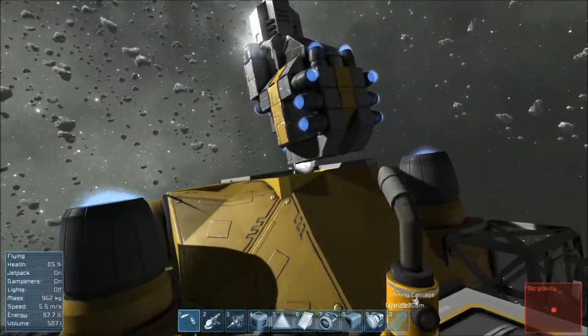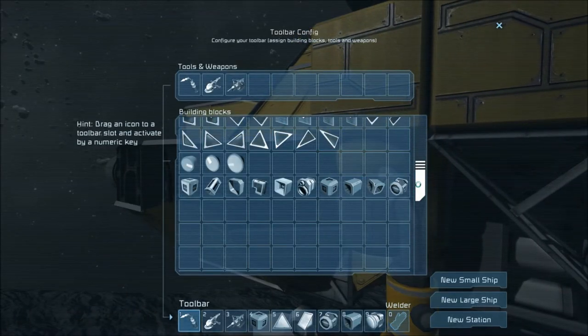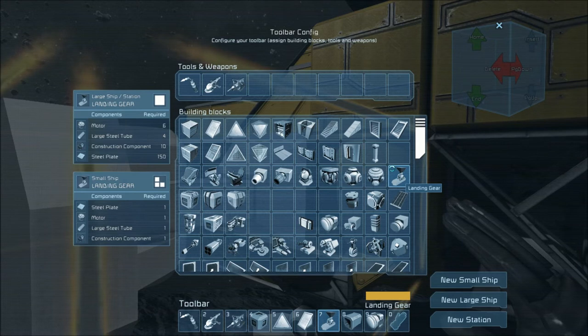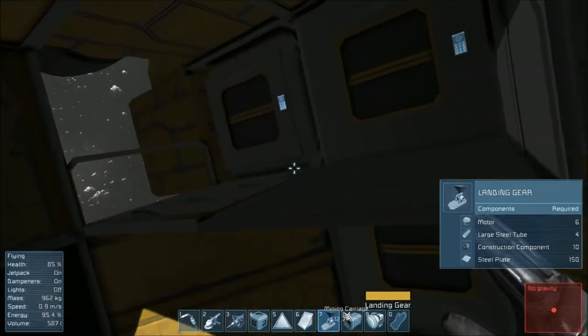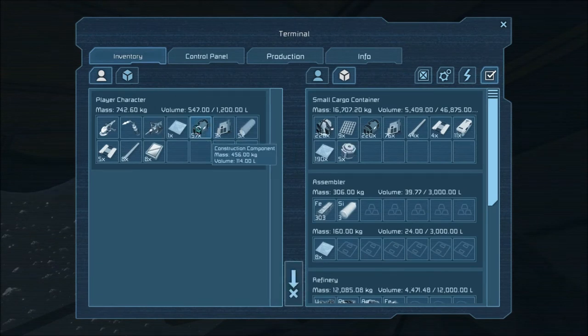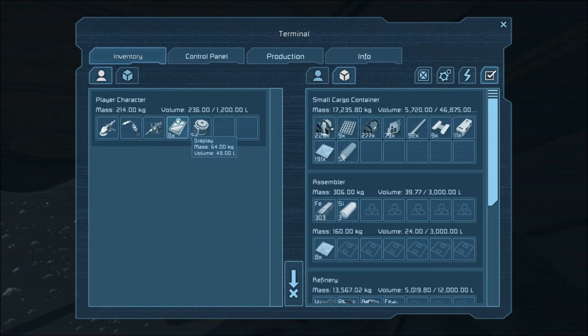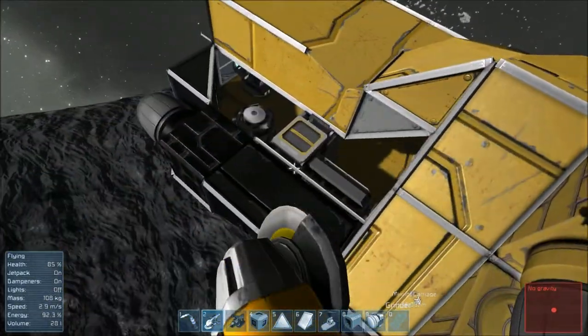We are going to need a big landing gear. Let's look up what that's going to require — big landing gear needs motors, steel tubes, construction plates, and steel plates. We've got some motors but we don't have any large steel tubes. I think we're just going to keep harvesting the ship and break her down. We're going to fast forward so you don't have to endure watching me grind all day.